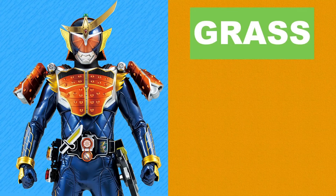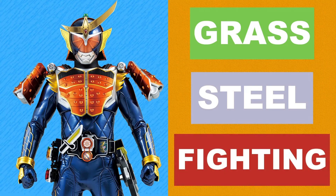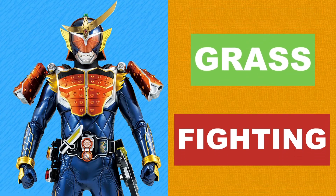For Gaim, I considered the Grass type because he has orange-themed armour, Steel because the armour is metallic, and Fighting because Gaim is based on a samurai — a skilled warrior wielding a sword. In the end, I settled on the Grass and Fighting types for this armoured rider.